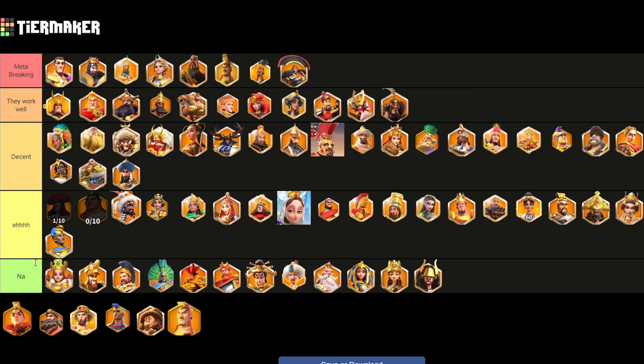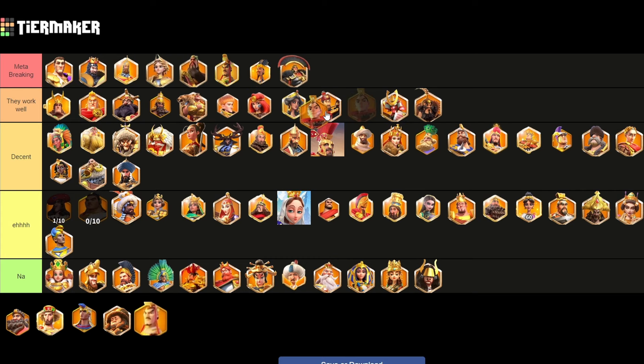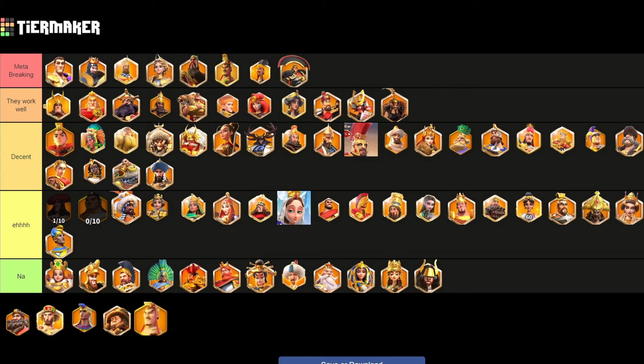Saladin is decent because of his tankiness in Canyon, but his skill that triggers after 30 seconds doesn't really activate in Canyon since engagements are shorter. So I'm placing him at the decent tier. If his skill does trigger and I'm mistaken there, he would be in the works well tier because he's got the punchy fast rage. But if not, he loses a lot of his value because that skill with the faster rage cycle is one of his most important skills, and without it he is much, much weaker.